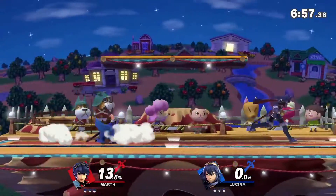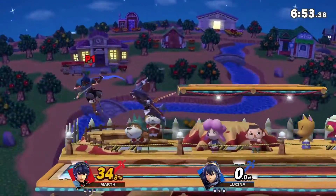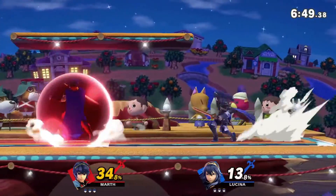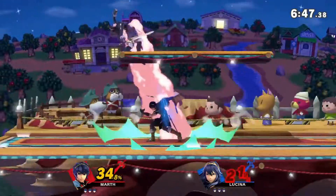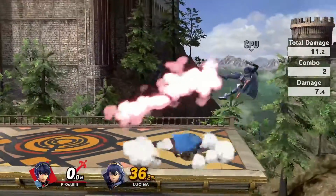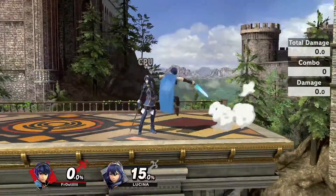Marth and Lucina's general gameplay is also pretty similar. They're both characters that rely on good movement and spacing to win neutral, holding on to advantage with their quick, disjointed attacks. They rely on the player's understanding of the game and overall fundamentals to do well, rather than any specific gimmick. They do also share combos for the most part, however Marth's windows for combos are larger due to sours having less knockback.